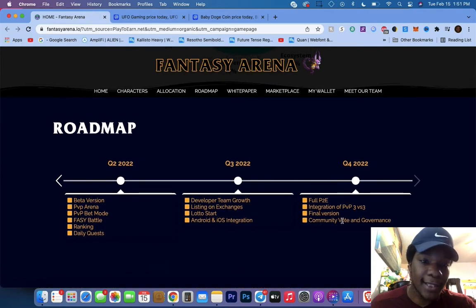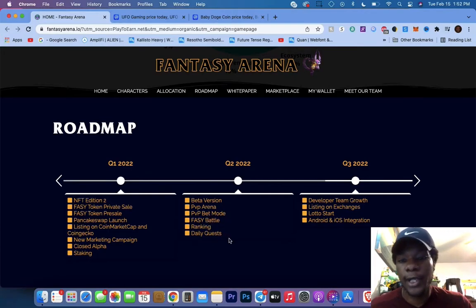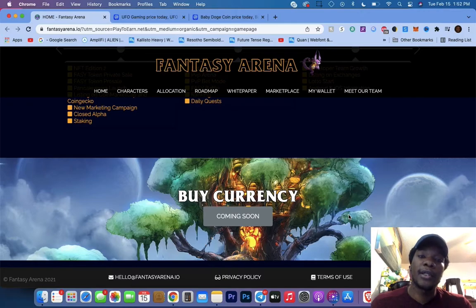Here's the roadmap guys. We saw the launch and listing on CoinMarketCap, new marketing campaign, closed alpha, staking, and beta version. For quarter two: PVP arena, PVP beta mode, Fantasy battle ranking, and daily quests. For quarter three they want to have Android and iOS integration, listing on exchanges, and further development. This project looks like it has some potential.